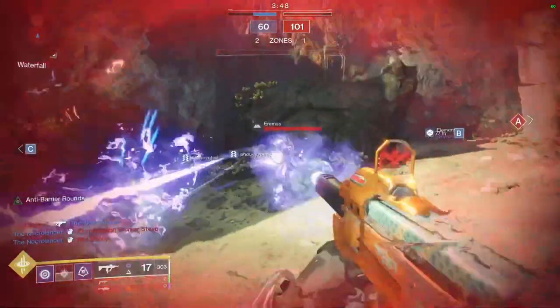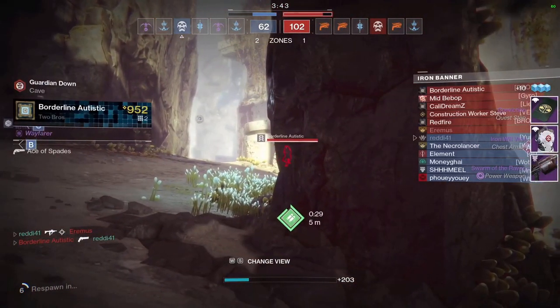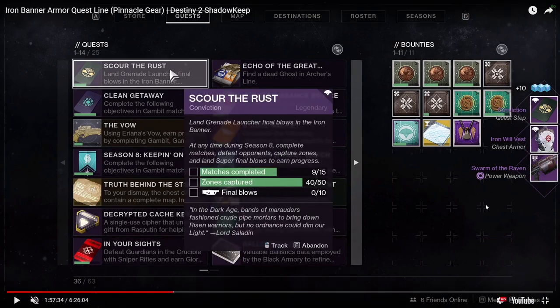Here we have our final SMG kill, and we get a chest piece and a power weapon grenade launcher. This is the step that's bugged right now — it'll probably be fixed on Thursday or so. You also need 15 matches complete, so no matter how fast you get the kills, you have to play at least 15 matches total. You also need 50 zone captures total, so make sure you're capturing zones and not ignoring them. This step says you need grenade launcher final blows, but right now you actually need only 10 SMG kills — so pull out your SMG and you'll figure it out.